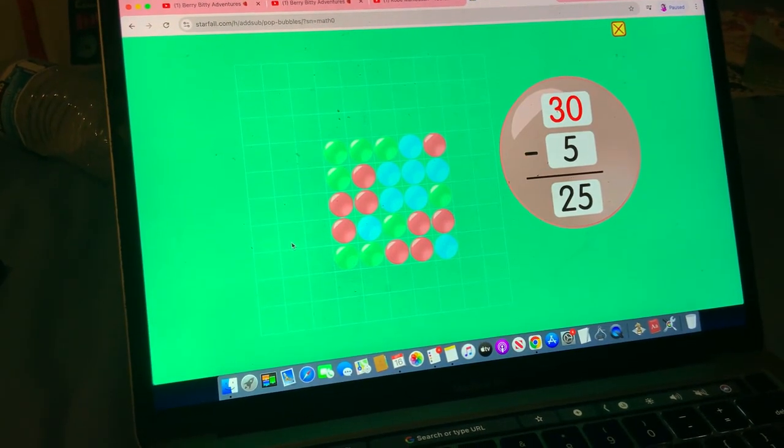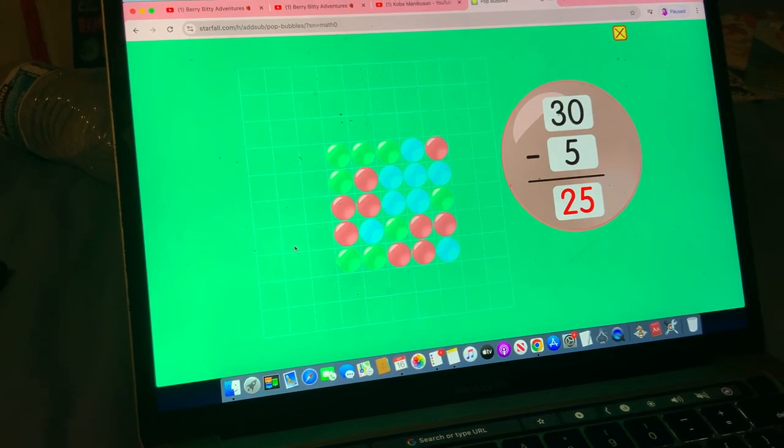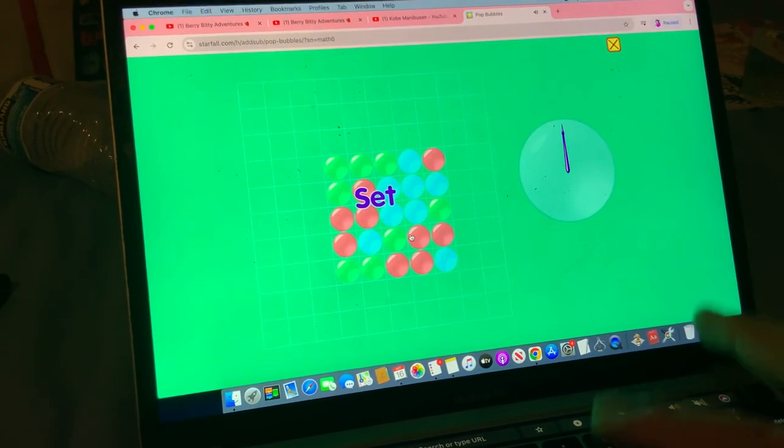30 minus 5 equals 25. Round nine. Ready, set, go.